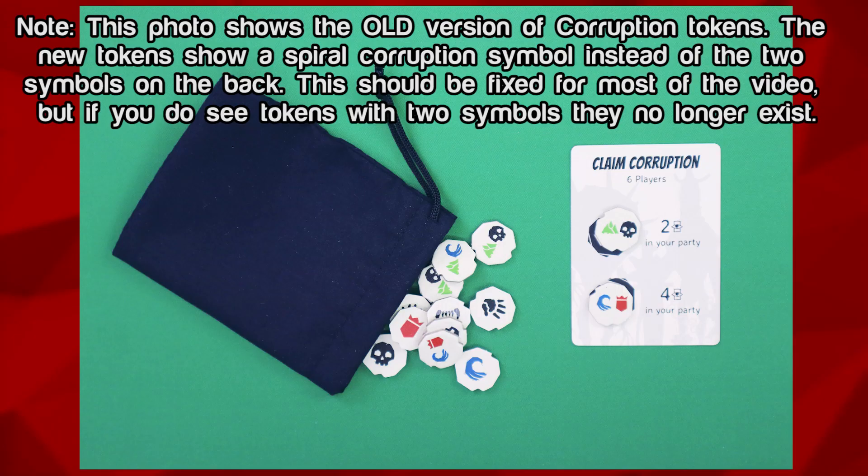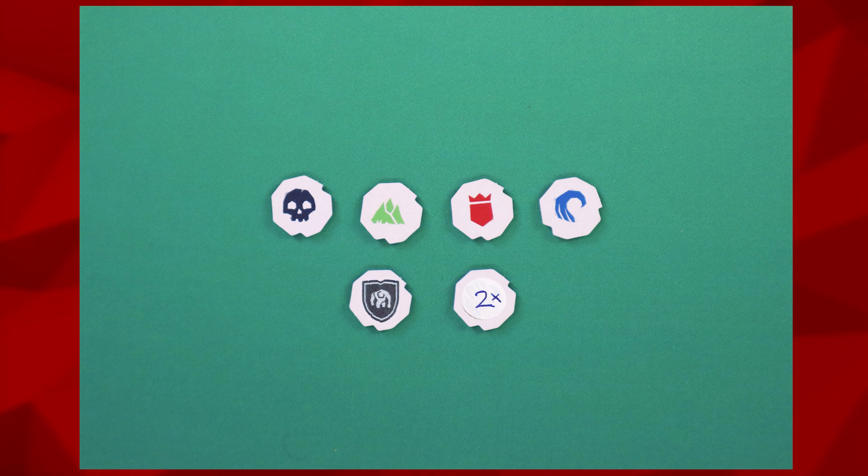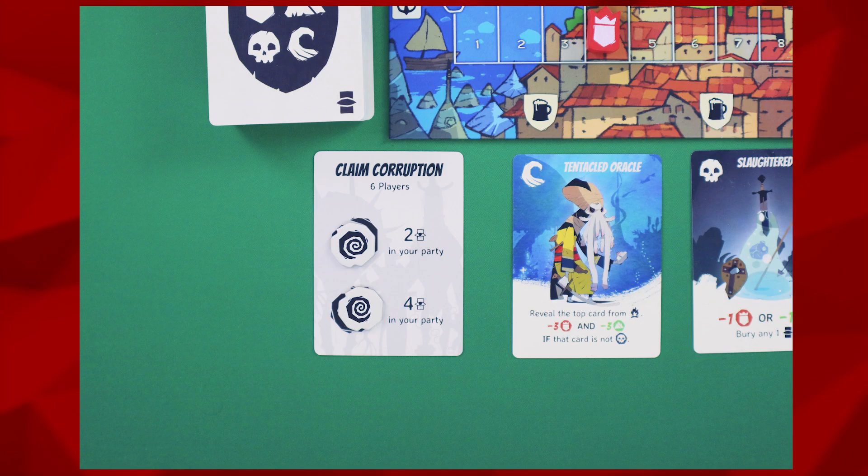The next module is Corruption. This adds corruption tokens that will slowly be added to heroes and could have major side effects. Each corruption token has a back side showing the corruption symbol and a front side with a variety of different symbols. For setup, place the corruption tokens into the bag and place the claim corruption card near the left side of the board, making sure the side with the correct player count is showing. Finally, draw two corruption tokens without revealing them, placing them on the corruption spiral icons on the claim corruption card.